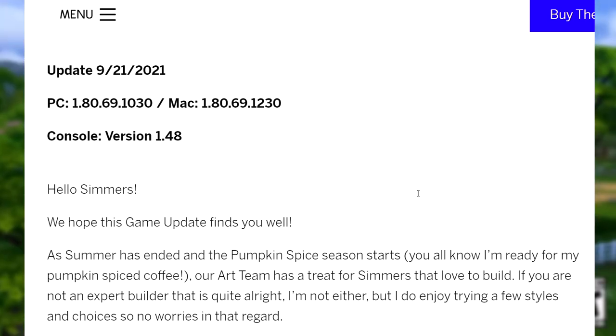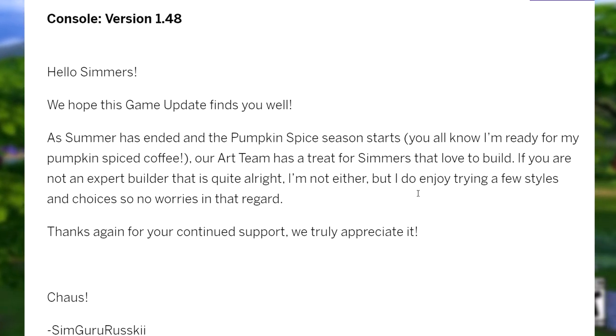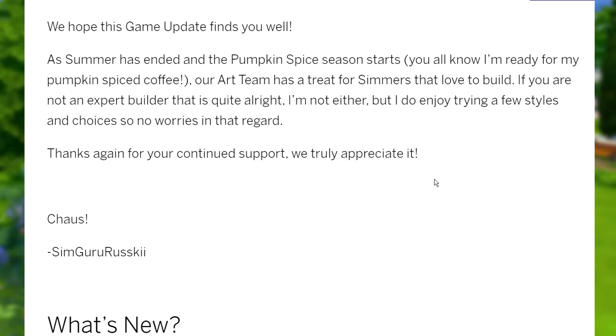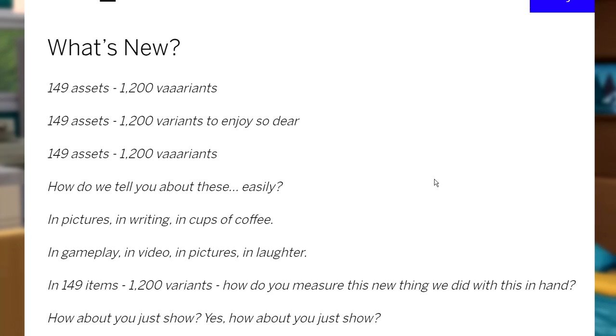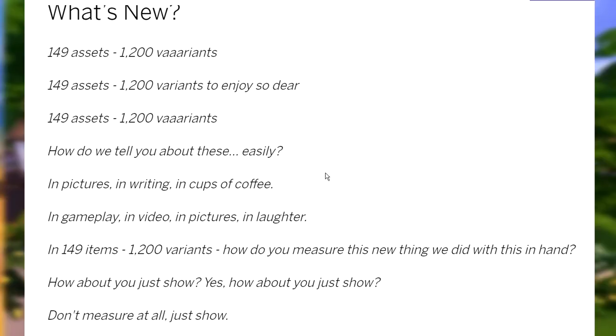Clicking the link takes you to the patch notes for the month of September. It reads: 'Hello Simmers, we hope this game update finds you well. As summer has ended and the pumpkin spice season starts — and you will know I'm ready for my pumpkin spiced coffee — our team has a treat for simmers that love to build. If you are not an expert, that's quite alright. Thanks again for your continued support, we truly appreciate it.'